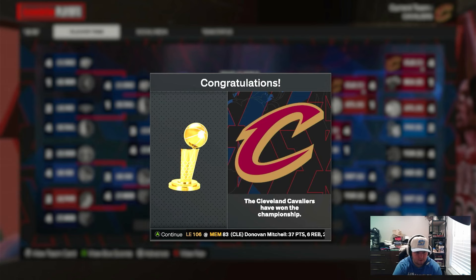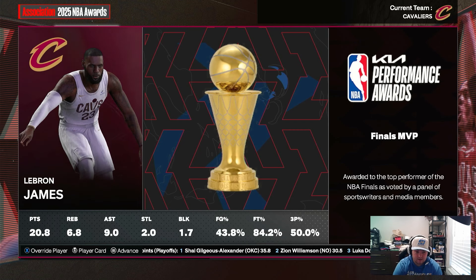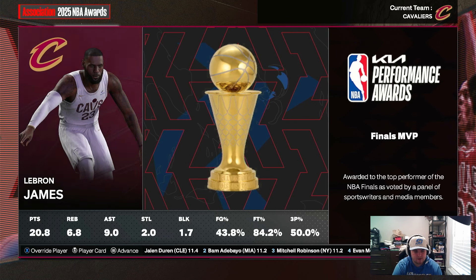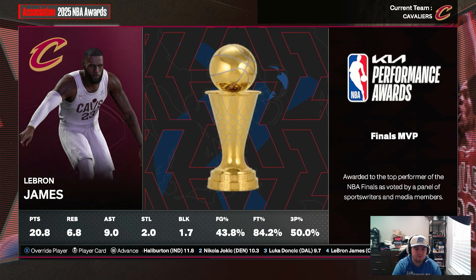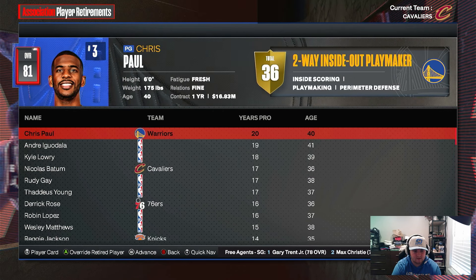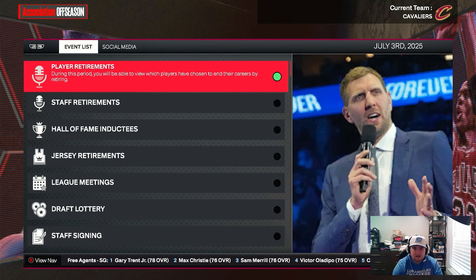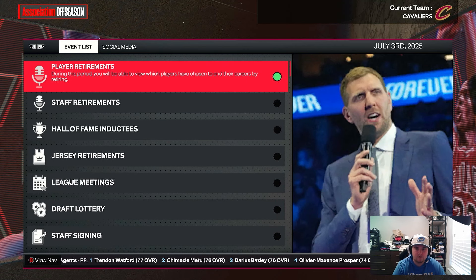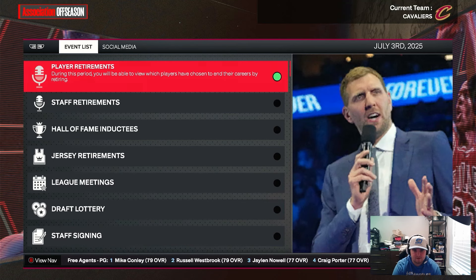LeBron is back with another title in Cleveland — safe to say maybe they can't win without him. His final stat line: 20 points, 6.8 rebounds, 9.9 assists, two steals, almost two blocks, 43% from the field, 84% from the free throw line, and 50% from three. What a year. He decides to run it back next season. We accepted all the trades in year one, the team got worse, but we rebuilt into a championship team and won. Hope you guys enjoyed — like, subscribe, and comment what you want to see next!